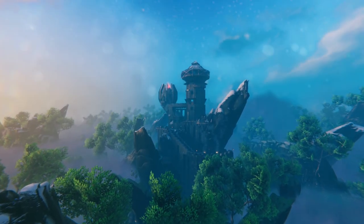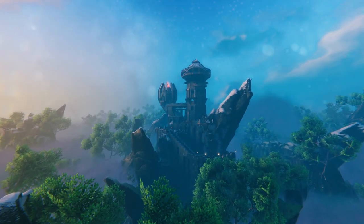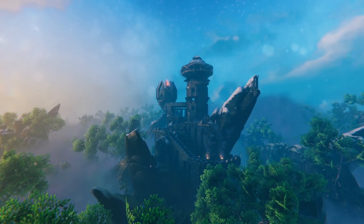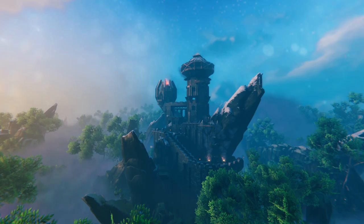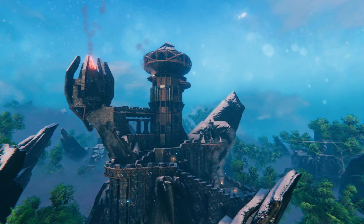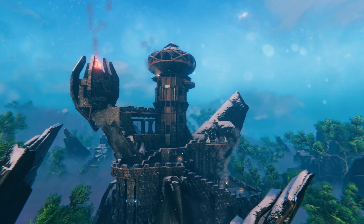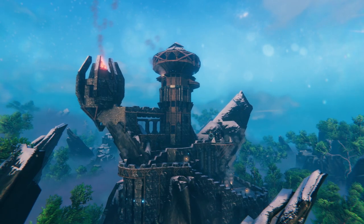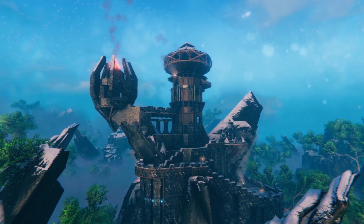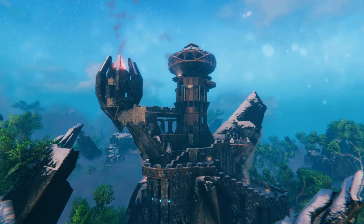Hello guys and welcome back to a brand new Valheim guide. This time we're going to be looking at my creative build in the Mistlands — this wizard tower — and we're going to be changing this. In today's video we're going to be improving on all of this, adding decorations to improve the atmosphere, make it feel a little bit more wizardry, and also to cover up a lot of the wood that we've used.